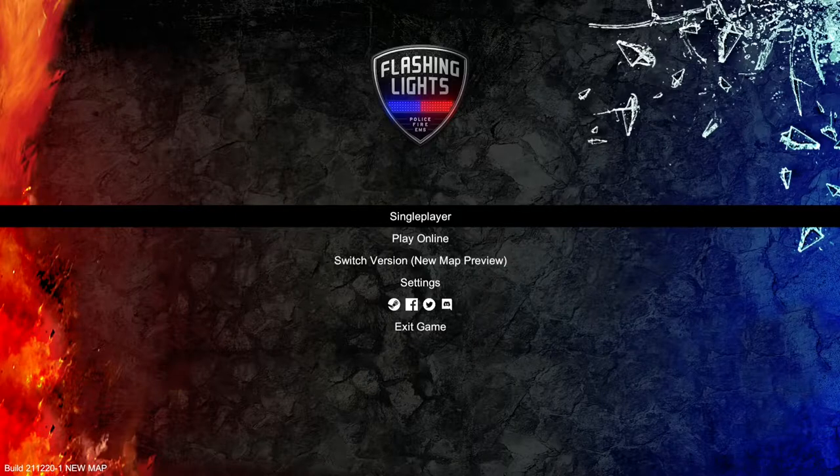Police callout shoplifting added for new map — spawns randomly. Police callout armed robbery for new map — spawns randomly. Fire callout structure fire to the new map, spawns randomly and the size is random. Fire trucks on new map now have infinite water supply until they add the hydrants. And most importantly, ladies and gentlemen, new for this update: Christmas hats have been added for the holidays.